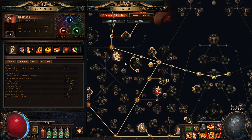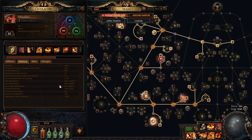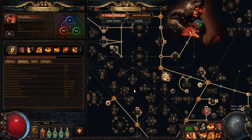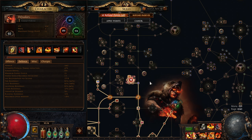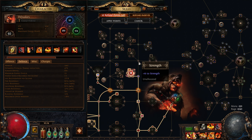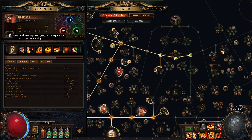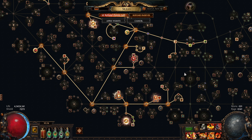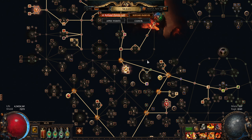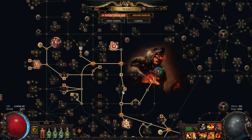I could pick up another plus 1 all resist from this mastery here, which would give me 87%. If I could get to 90%, that would be ideal. I have access to this other jewel socket as well, but that would cost 8 points, and that's really all the points I have remaining. Unless I can pick up jewel sockets that also have plus maximum life along with the plus all fire resist, it's going to be difficult to pull that off — and those are probably going to cost multiple divines.